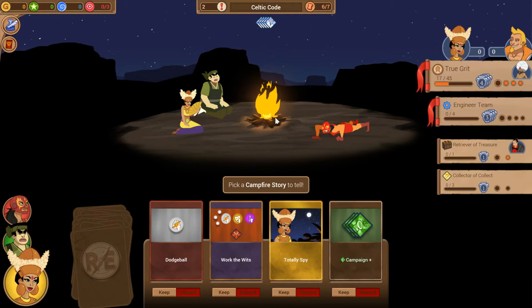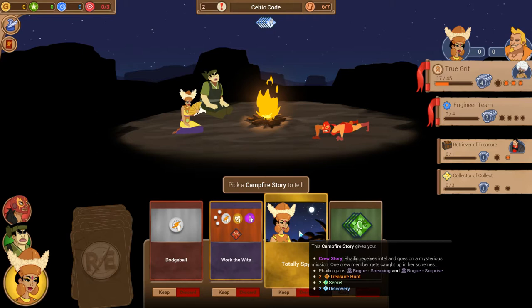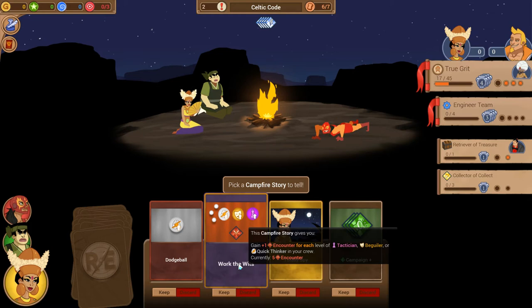We've moved enough to make camp. We can make camp once every expedition, and the value is that it lets you play one of your campfire cards. The cards are created by our crew — every crew member adds three cards to the deck, plus a couple of universal cards. We're going to play Filin's crew story card first. After playing a campfire card, the rest of the hand discards, though we can choose to keep one for the next camp.